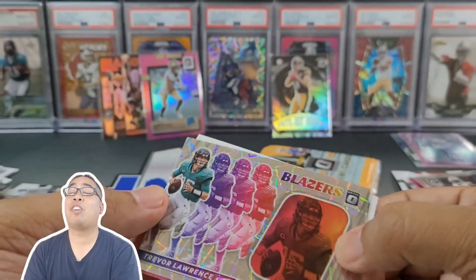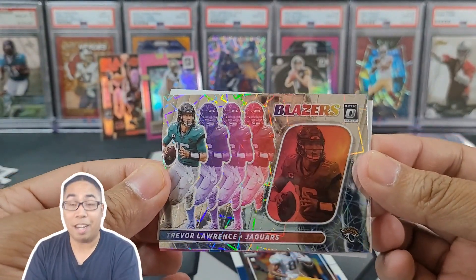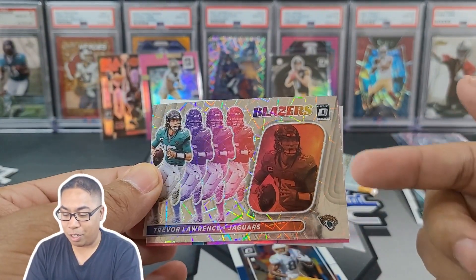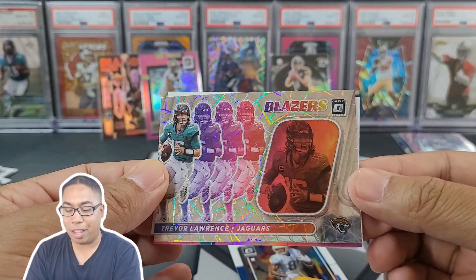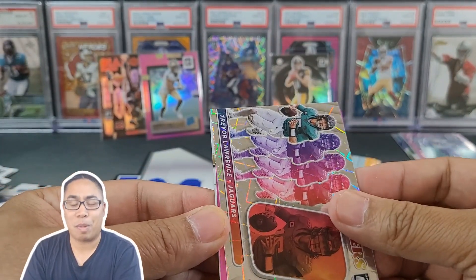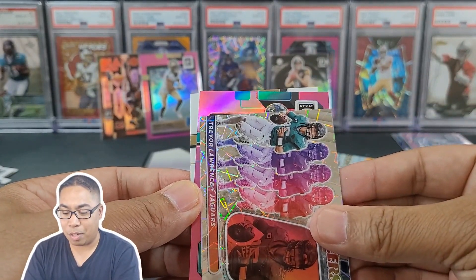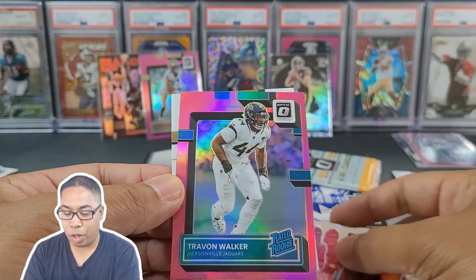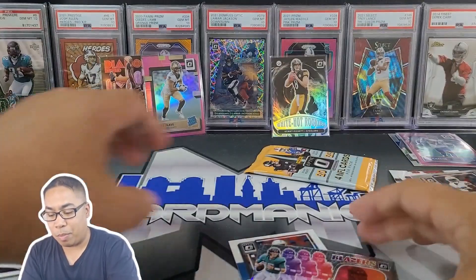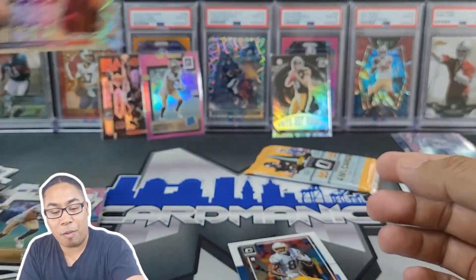This card is going to get a ton of people who are going to be ripping boxes. I saw the little design in the background - that is not a downtown, but it got me. My heart skipped a beat for a quick second. Nice Trevor Lawrence. Let's see what our last pink is going to be - it's a Jag, Trayvon Walker, and Chris Olave again. So that was a pretty fun box. Oh man, that got me good.